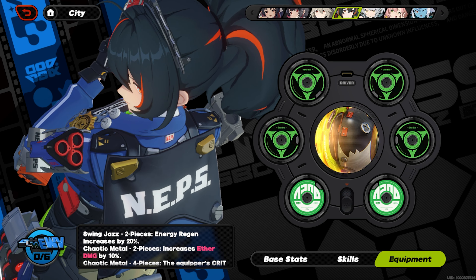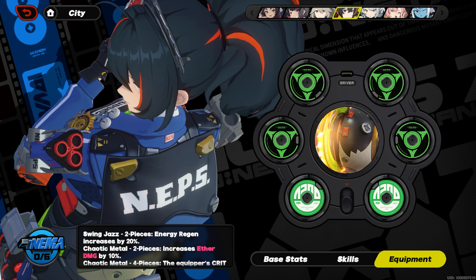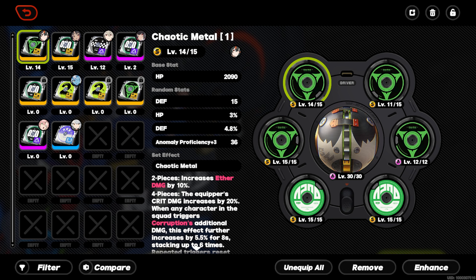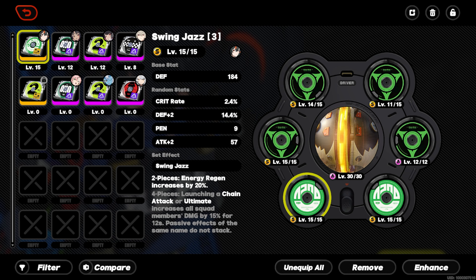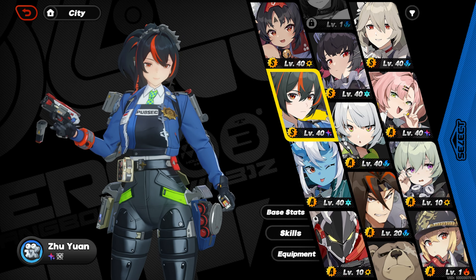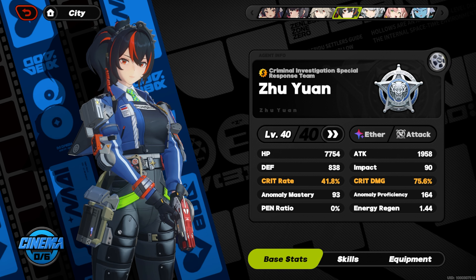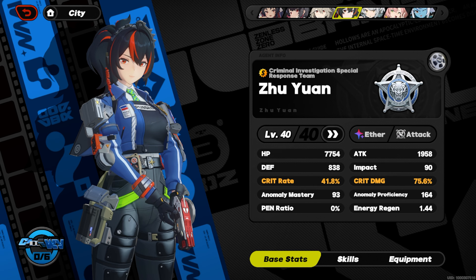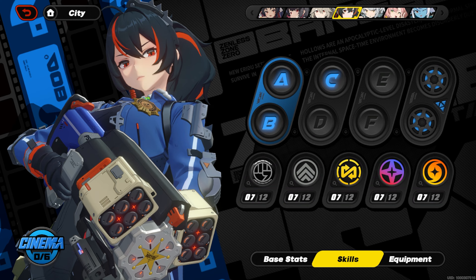For right now this is what we're rocking — I got double energy regen going on. Pieces-wise, this is what we're looking at. We're definitely going to look to upgrade. The 41 is nice — 41 is actually perfect, I don't really need to change that. I just want more crit damage out. Skills are maxed wherever I can put them.